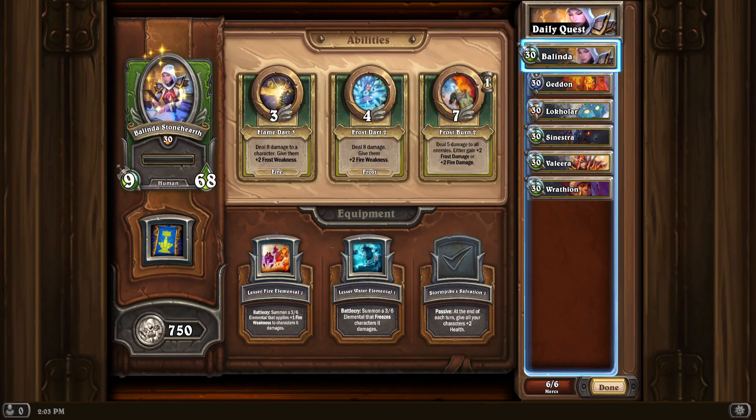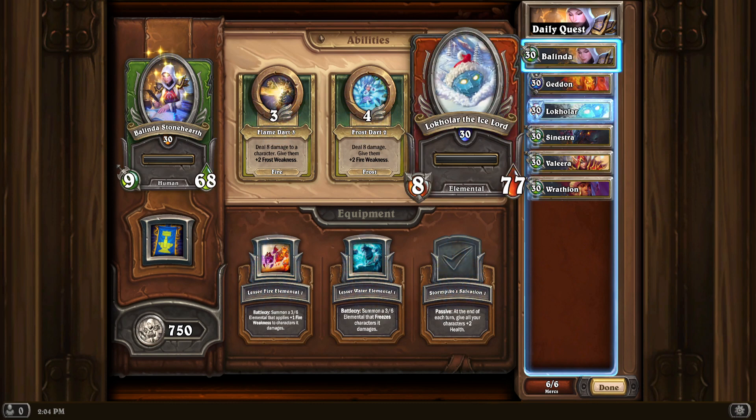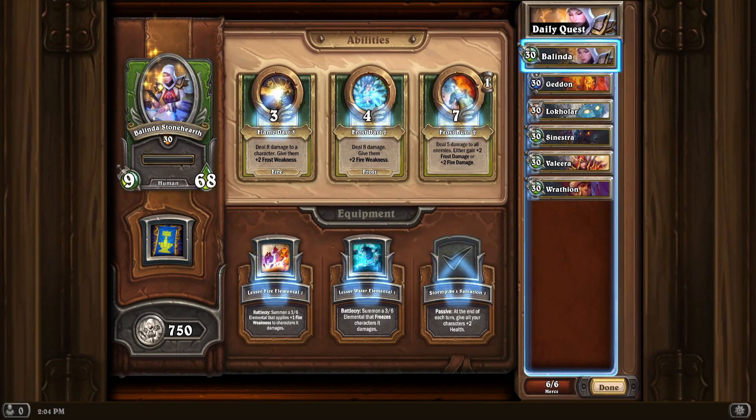But the thing is, with this comp, this is green, blue, and red — pretty good combination. Usually you would need to target the blue ones, because they don't have enough firepower as in the green and red. Belinda is a great pick because she hits the blue ones super effectively.